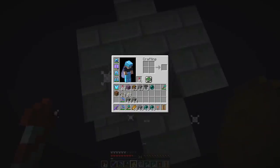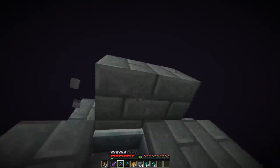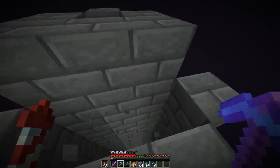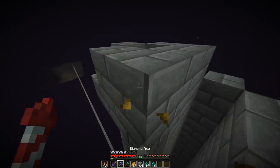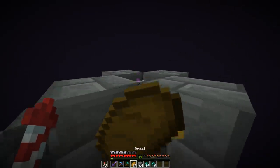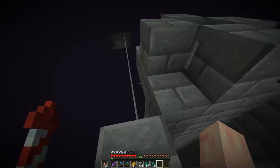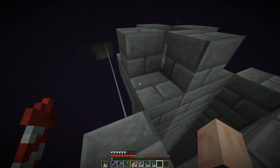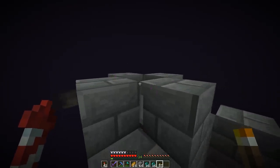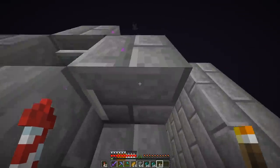The reason you need the name tag is because if the Endermite isn't named, it will automatically despawn. After you have him there, you can break the little enclosure you built around him — that's the trickiest part. Make sure when he hits you, he doesn't hit you off the edge. Now you can see why Endermen hate these little guys so much. I'm going to keep a tiny contraption around him because I don't want to accidentally hit the Endermite and have him move to a different location. I'd recommend keeping a few blocks just to keep him in place.